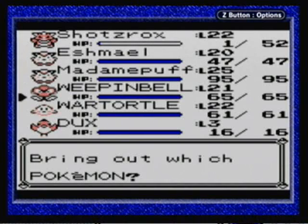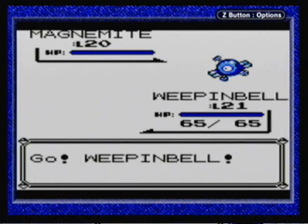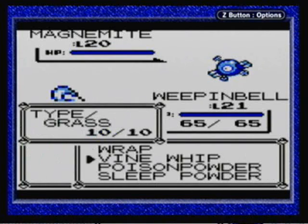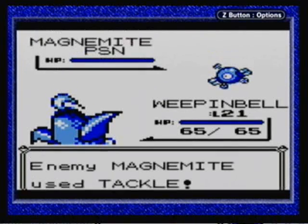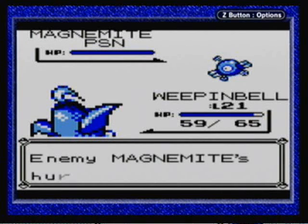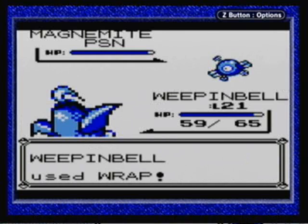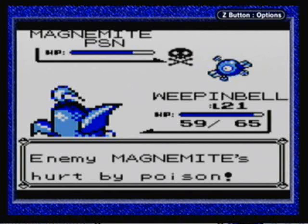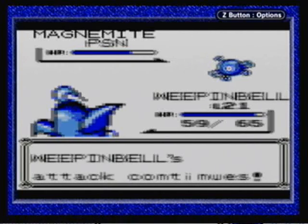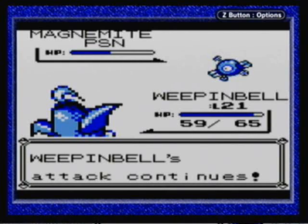I'm actually going to switch for this — switch to Weepinbell. Maybe get some Leech Seed going. How about some Leech Seed and Poison? Wow, that actually worked this time. When you combine Poison with a move like this, it's very, very effective.